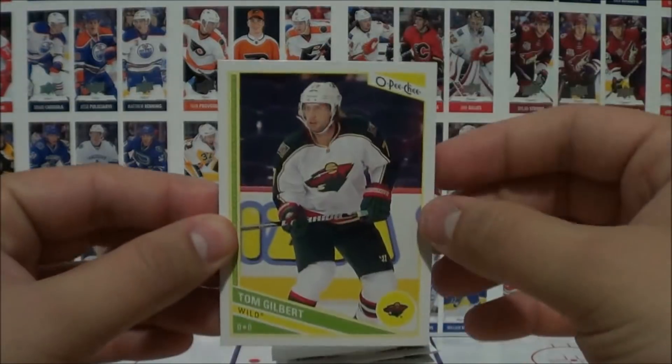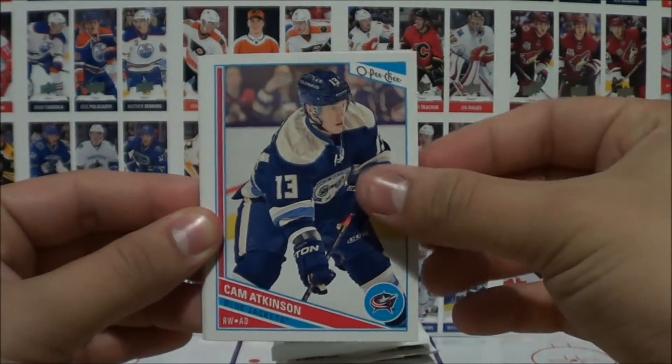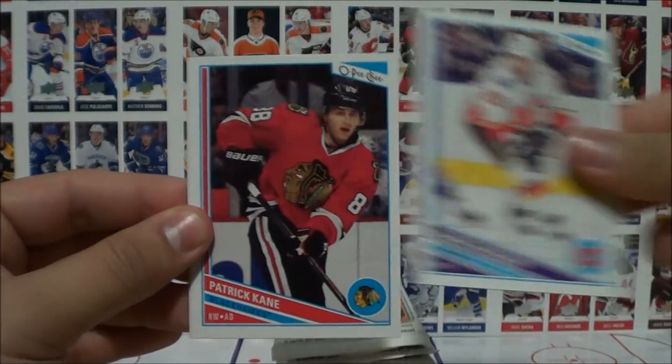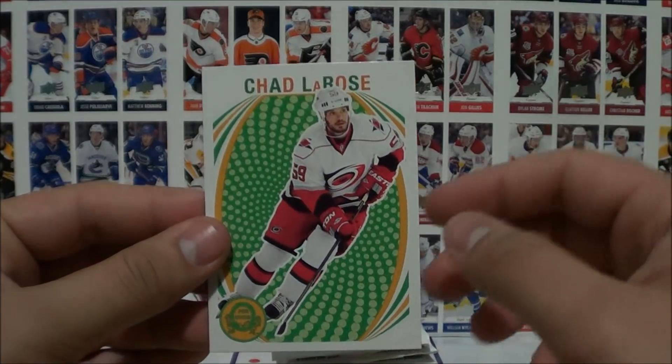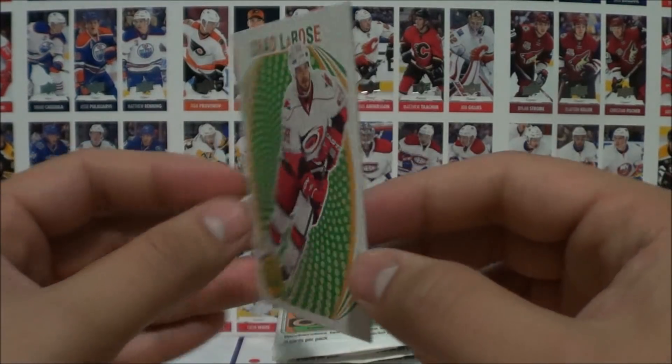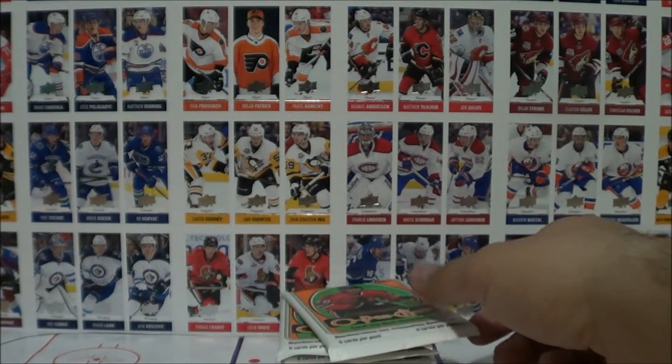Pack number two: Gilbert, Andre Fleury, Atkinson, Weidman, Kane, and Chad LaRose. This is a retro card, I believe. Put that to the side.